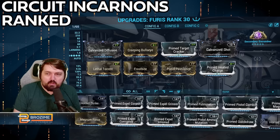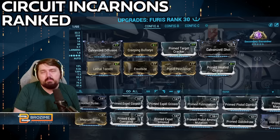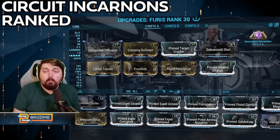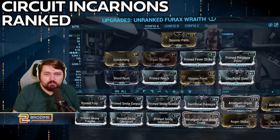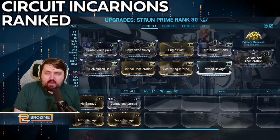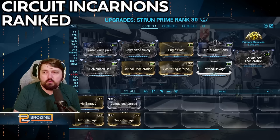The Furis build is one of the most different builds here — in the top right you can see Secondary Encumber, which is vital. Inflicting every status on enemies and then capitalizing with Galvanized Shot is the whole point; if you're not doing that the Furis will be way worse. The Furax — I tried a few different things including heavy attack builds, and you can use it, but I'd suggest against it. For the Strun, Galvanized Acceleration while not necessary is really really nice for the primary fire non-incarnon form.